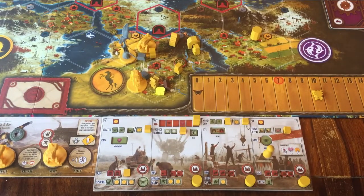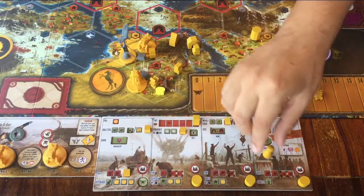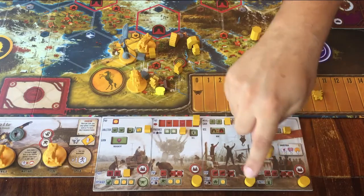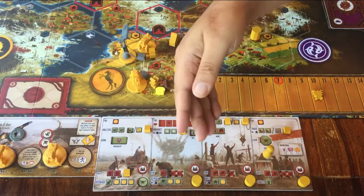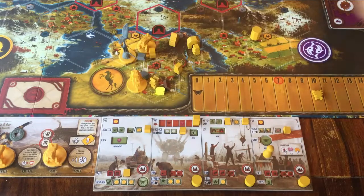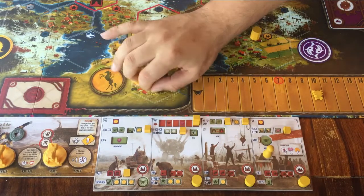Those were all the actions you can do. According to the rulebook, whenever someone does a bottom row action, the next player can already start their turn — this saves a bit of time. Anyway, already a lot of information, but there's more.